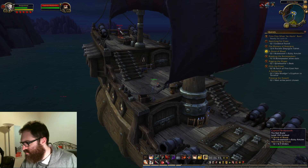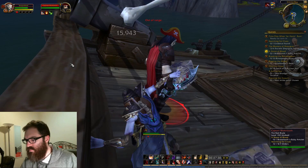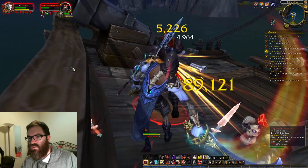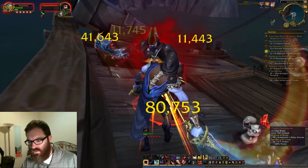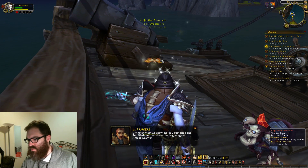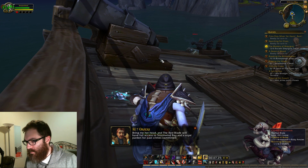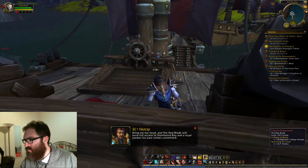Hold on — what was this guy? Captain Broketooth. Yep, I thought we needed him for a quest. Let's pop everything. So we got a letter from Mr. Mathias Shaw: 'Hereby authorize the Red Blade to hunt down the rogue agent Amber Kiernan. Bring me her head and the Red Blade will have full access to Stormwind Bay and a royal pardon for past crimes committed.'